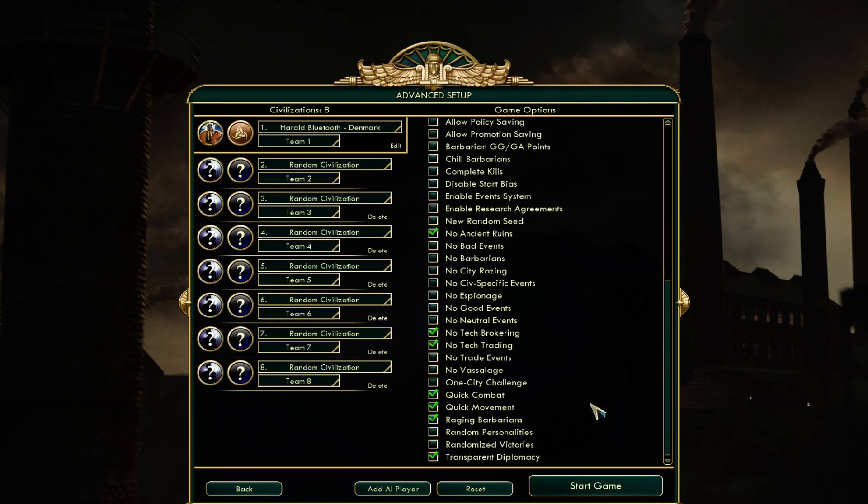Quick combat and quick movement — fairly standard. If you're going to be playing an aggressive civ like the Vikings, you want raging barbarians, because you're going to be going authoritarian and more barbarians means more bonuses. Transparent diplomacy — I think it just gives you the numbers for how annoyed other civs are, and AI leaders will never hide negative modifiers when they are friendly. That sounds useful.